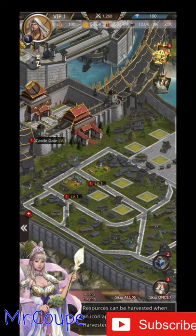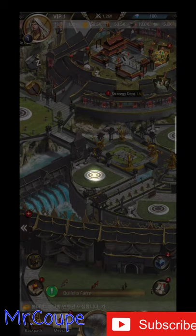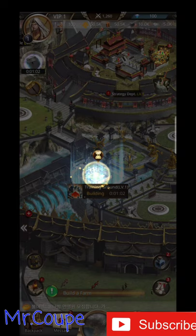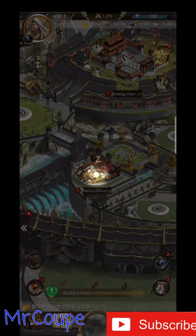Resources can be harvested when an icon appears on the building. Barracks construction is also complete.